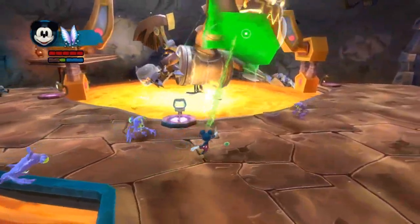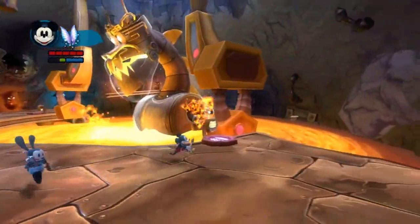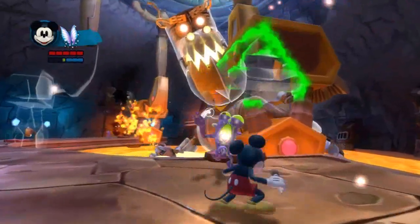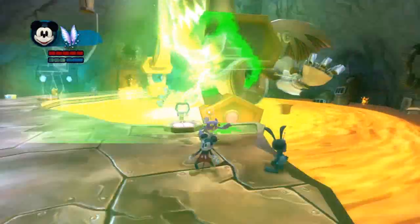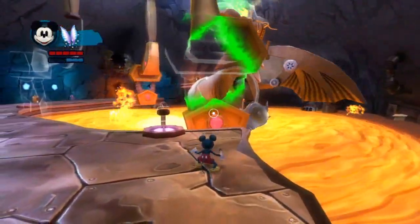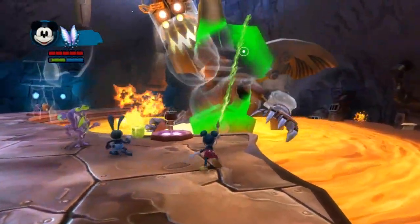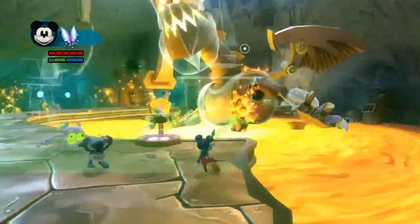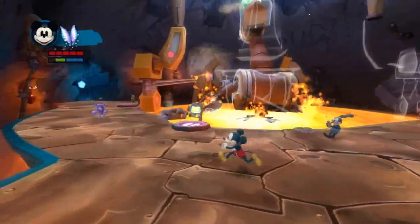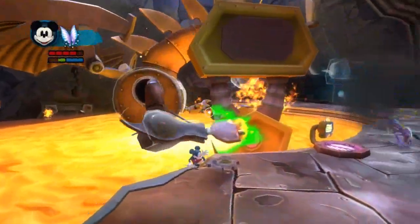I don't even know what I'm doing right now. Break that giant Mickey ceiling. Get out of here, you doofuses. I don't have enough thinner for this. Get out of here. There we go. One more to go and I think we'll have a problem — an Epic Mickey problem. That was dumb. That was really dumb.